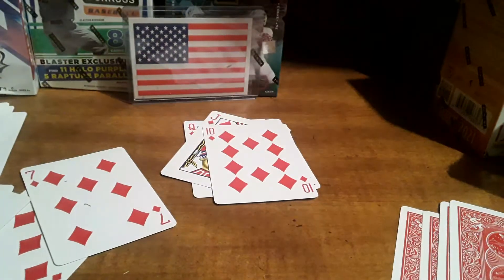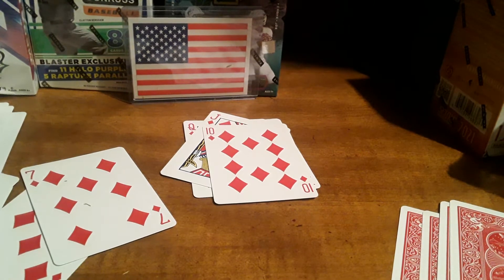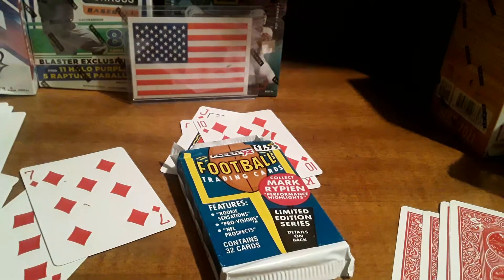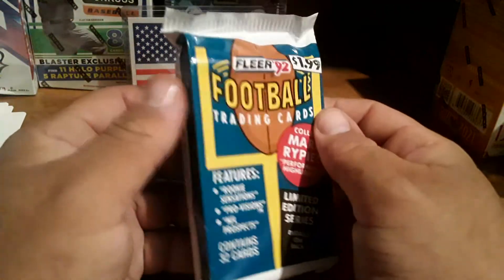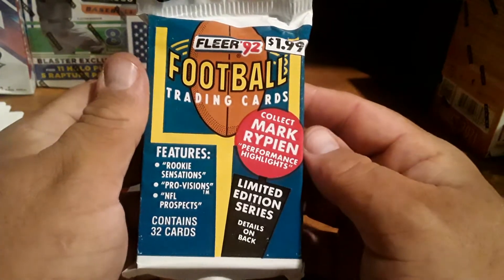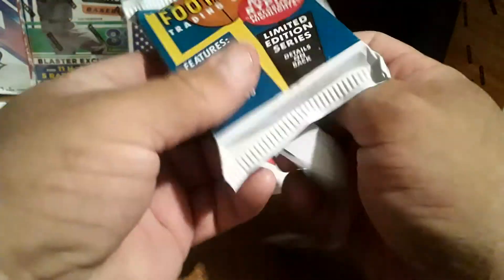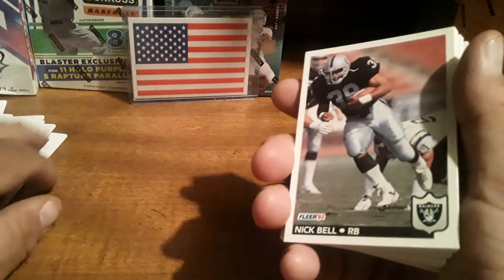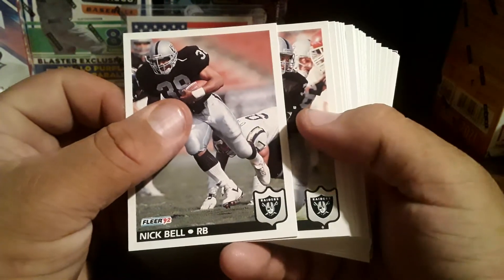So this week we are going to be opening a pack of 1992 FLEER football. I think this is the year the Redskins won the Super Bowl — yes, I did say Redskins. I actually bought a wax box of this because they weren't called hobby boxes back then, and I bought the complete set. So we've got Nick Bell, Hall of Famer Marcus Allen.